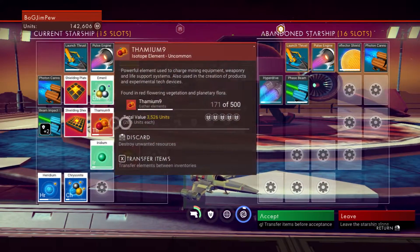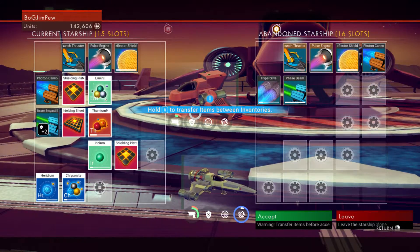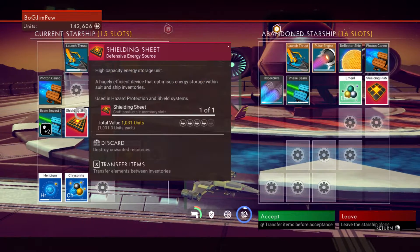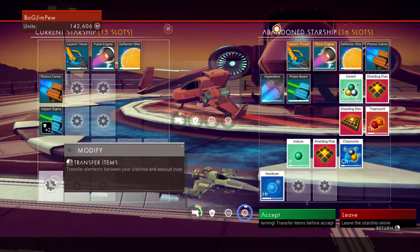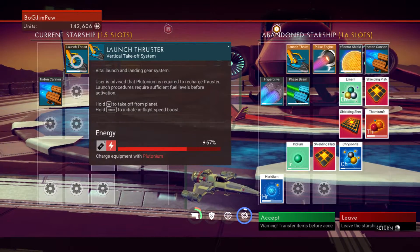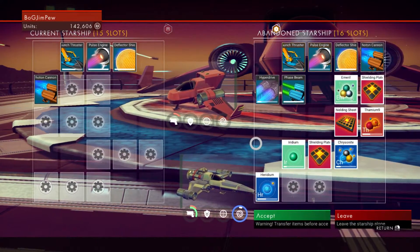Can I transfer stuff across? Hold X to transfer items between inventories. So I can transfer them across — I can put all this across, so that's alright. So this is what you've got to do so you don't lose your stuff that you've already got. Let's dismantle everything. It's not letting me dismantle these, which is a shame, but it's let me dismantle everything else, so that's okay.